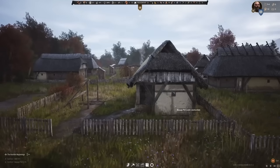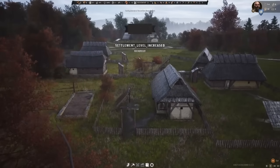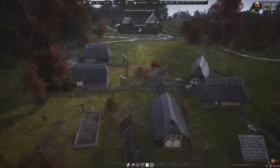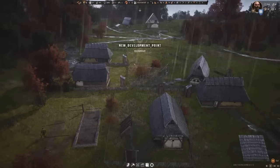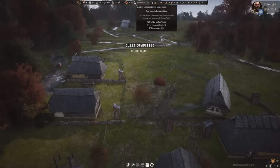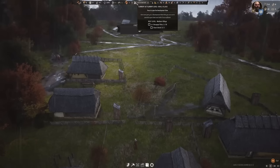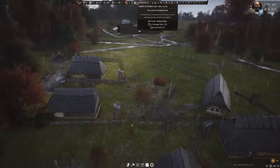Look at these lads — all building, doing their thing. Welcome to the party. Settlement level increased: Reichenfert. New development point. So I'm assuming you can level up to have full manors and things. Settlement level 1 — next level is a medium village. We need 10 houses and 1 church.